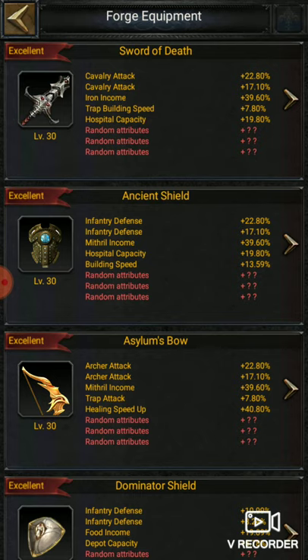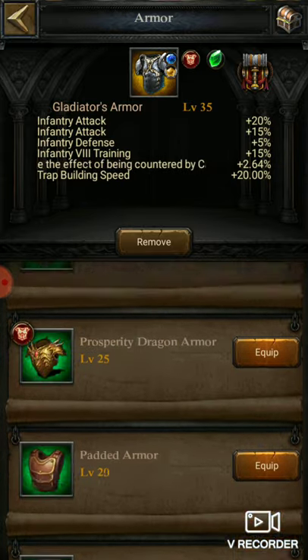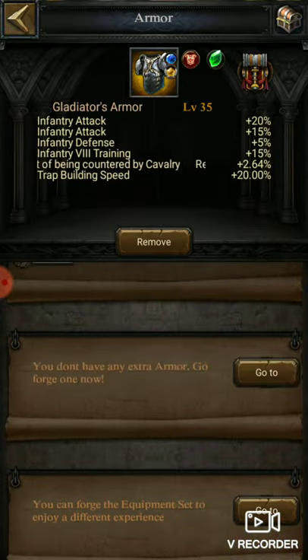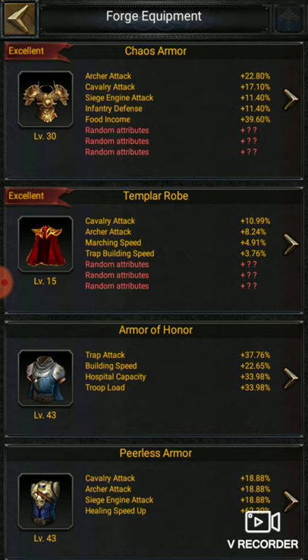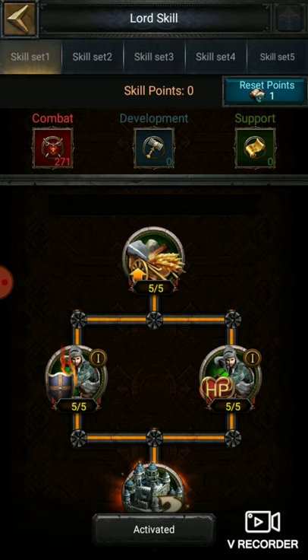There is also a Sword of Death providing 7.80% — I have not made it so I cannot wear it. I am using Archangel Armor for now. There is also a Templar Robe that can increase your trap building speed by 3.76% — you can make it, just create a slot and put in your gems. It will be very helpful. Currently I have enough speed up so I haven't made it.